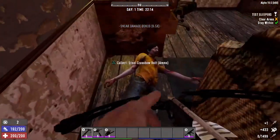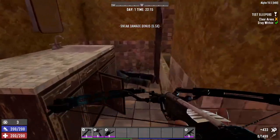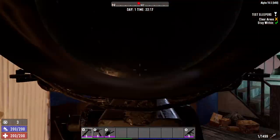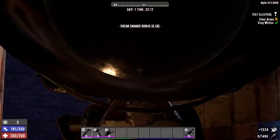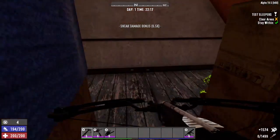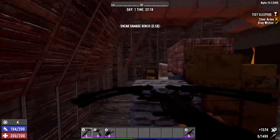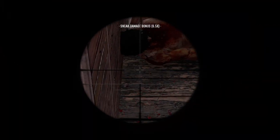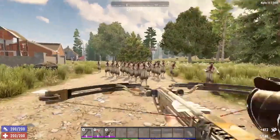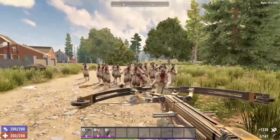Add on top of that the various bonuses you get from the agility skill, archery perks, stealth perks, and the various books that impact the compound crossbow, and this weapon really packs a punch. It has the ability to one-shot almost every single zombie jerk in the game. The compound crossbow is an excellent weapon to use to clear a POI, especially if you are using a stealth build.